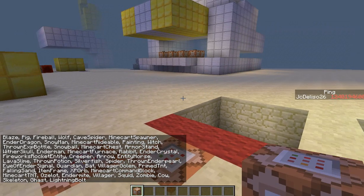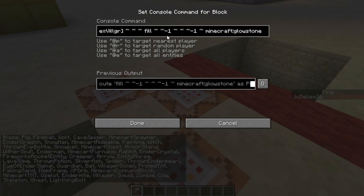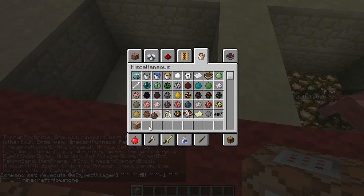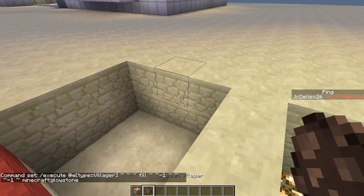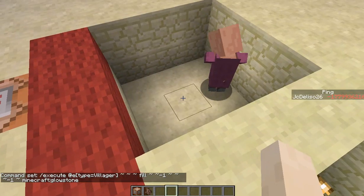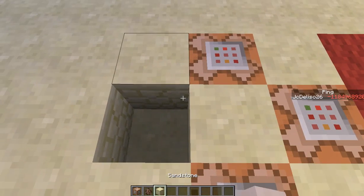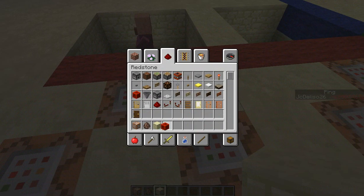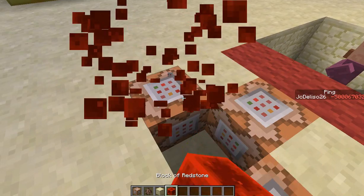I forgot the 'EA' — so yeah, villager. There you go. Let's go there, and first let's put the villager here. Nothing happens because the clock is not active yet, so let's put a redstone here — and voila!